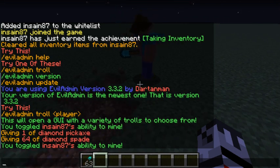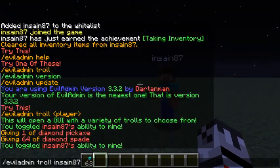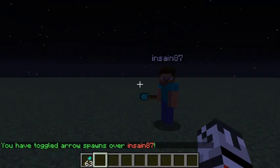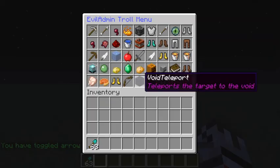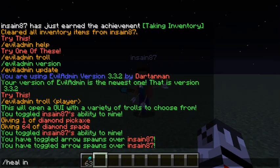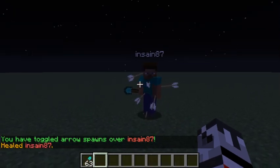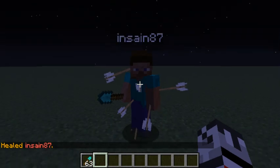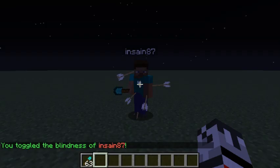To toggle it off, just do the same thing again and he'll be good to mine again — that's how that works. Next up we have 'arrow' — it just starts spawning arrows above his head constantly. It's kind of fun; he's probably going to die. I'll click it again to stop it and heal him.